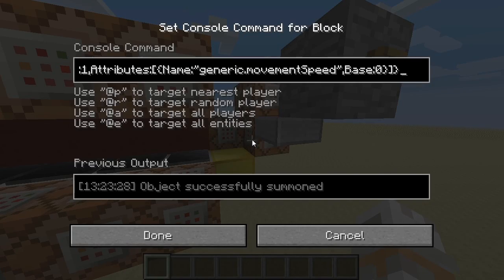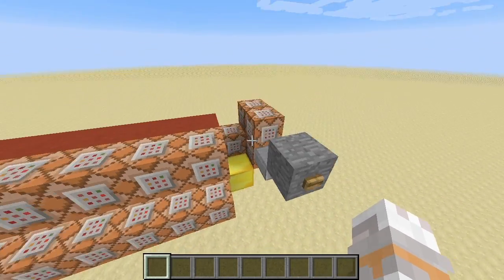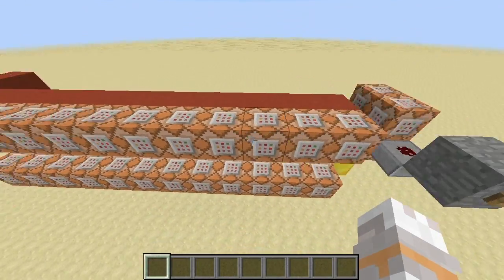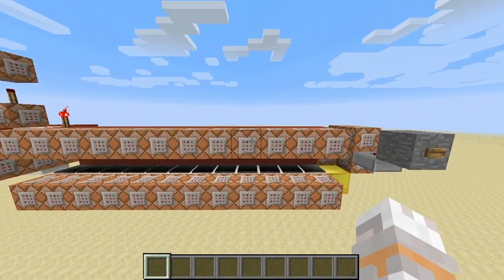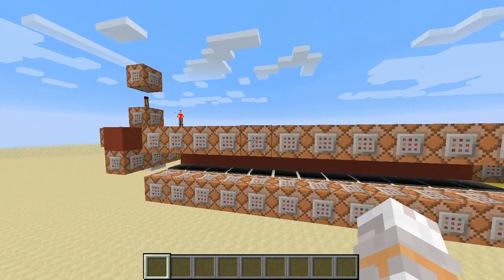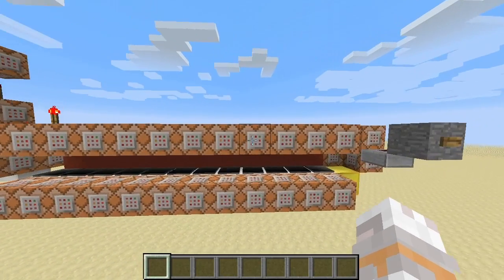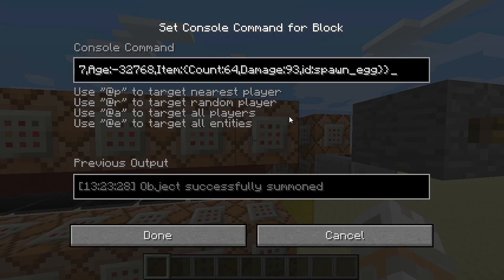At first we will summon in a chicken on this gold block here, and we will also activate, using this command here, all those command blocks above. I should mention that this system is meant to handle 12 different choices and not only 4, so you can cut this whole part here out and it still works fine. The command blocks above will summon in items — I use chicken spawn eggs just because.